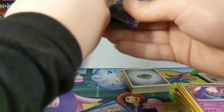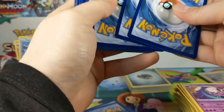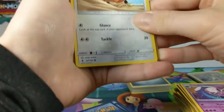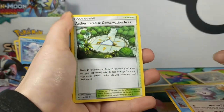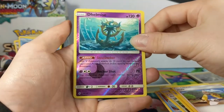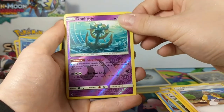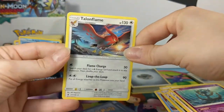Last pack, guys! We kind of need another GX here. Unfortunately, the code card says differently. For the last pack we have Cutiefly, Litwick, Pancham, Snorunt, Castform. Aether Paradise, Graveler, Harla. And Solgaleo — Dhelmise! That's pretty cool — your Metal Pokémon attacks with 10 more damage to your opponent's active. I might actually make my box into a Metagross deck. And Talonflame.